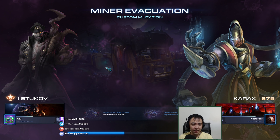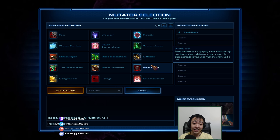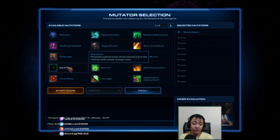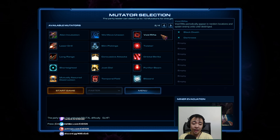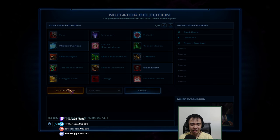We're gonna have three mutators today. First up, Black Death: a disease spreads from enemy forces to our forces. When our units catch it they take damage, and when they die they spread Black Death to allied and friendly units — so we want to avoid that. We'll also have Darkness with no vision on the area — it'll be completely dark, no fog of war. And finally Photon Overload, which will be a little annoying as enemies build structures that shoot back.